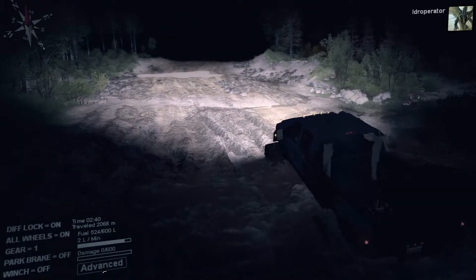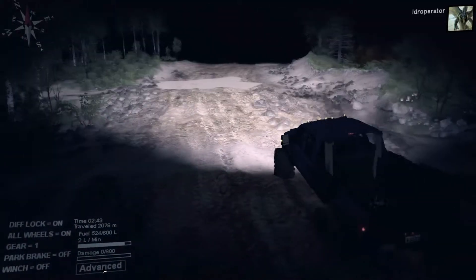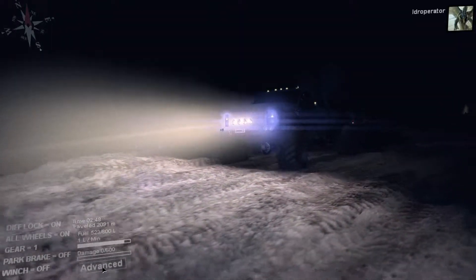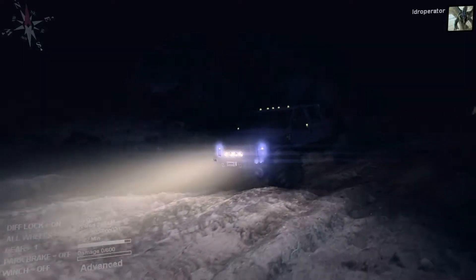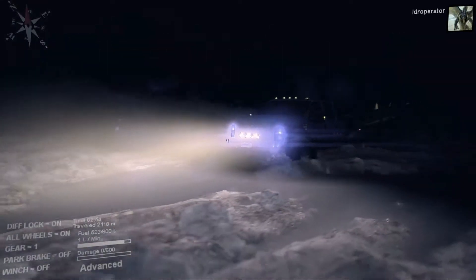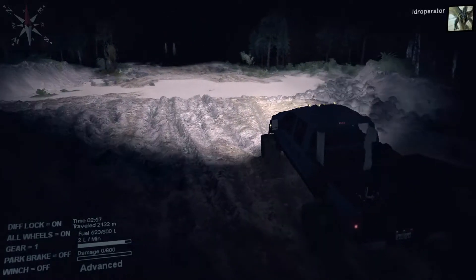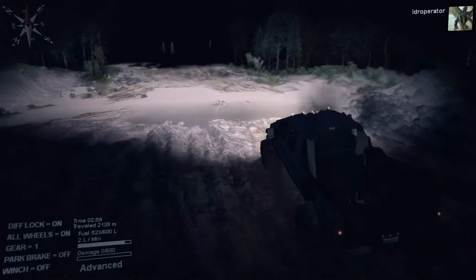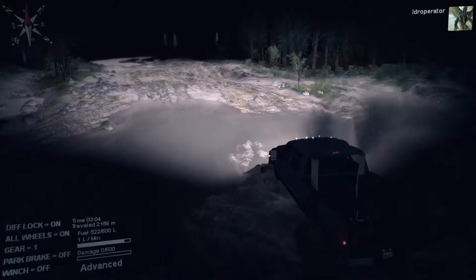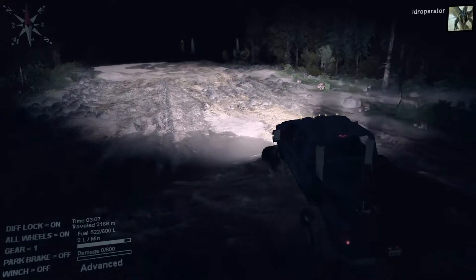I really like how they have the lights on this truck — it makes everything really visible in front of you. The light color on the outer edges looks like it has a blue tint to it, kind of like headlights with a blue color. Then of course you get the big white ones in the middle. I think that's pretty cool.